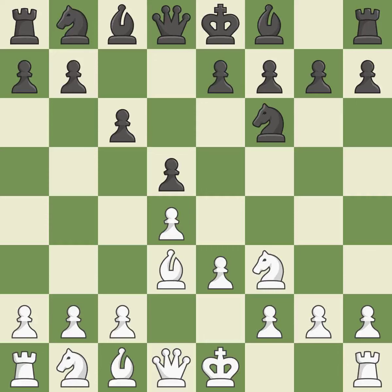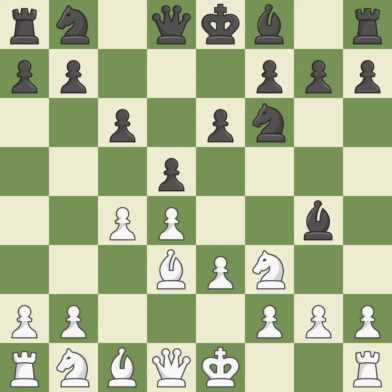By moving the bishop from its initial square, it is activated. It is the final book move, with the queen also moving off its beginning square and into the action.